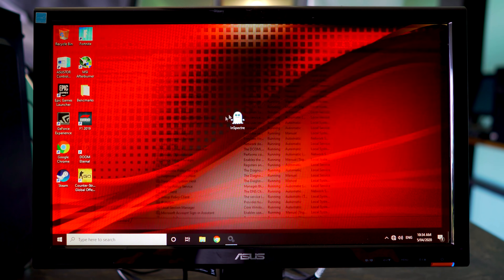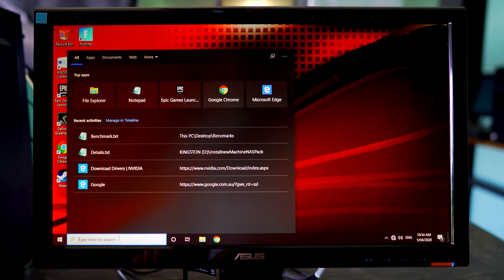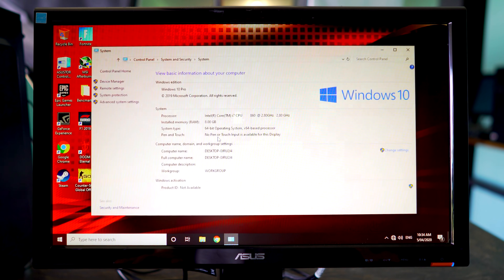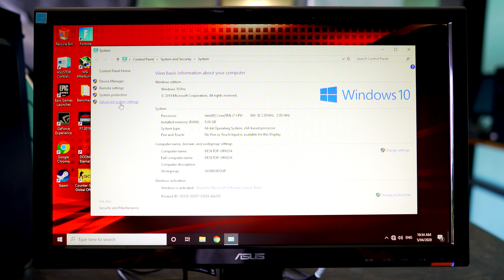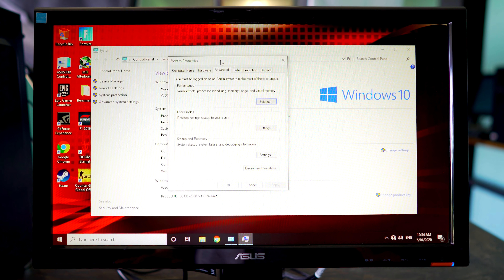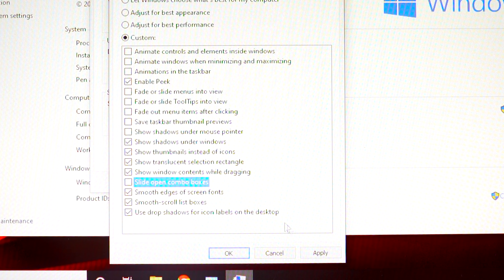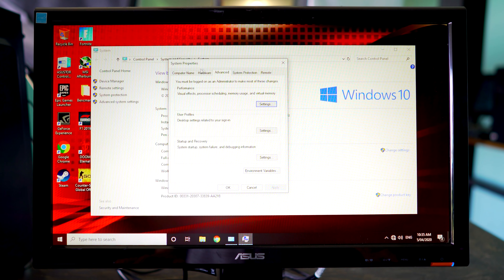After we've done that, close that tab, left click on the search bar, type in system, and left click that. It should bring up a window showing our system specs. We want to left click on advanced system settings to the left, which should bring up the performance box. Left click on settings there and copy the custom settings I've got here. This will make Windows look the same but a lot snappier — windows will open faster and close quicker.